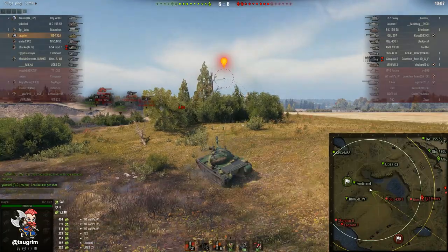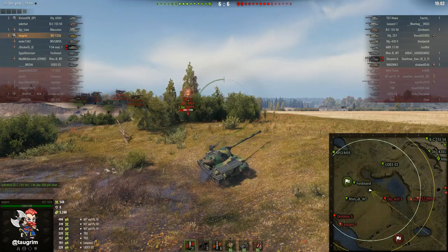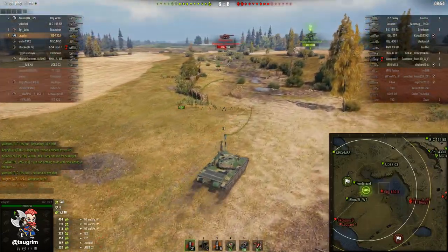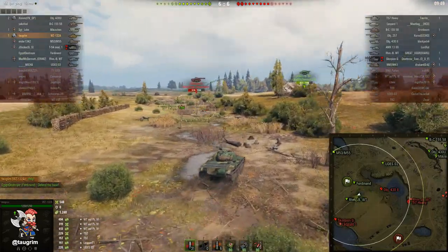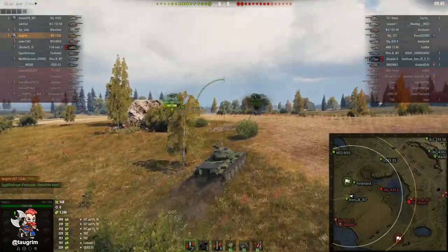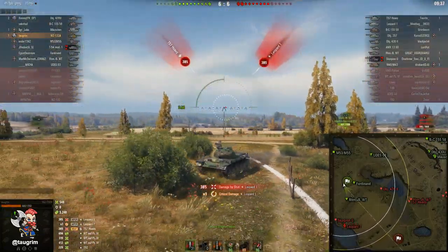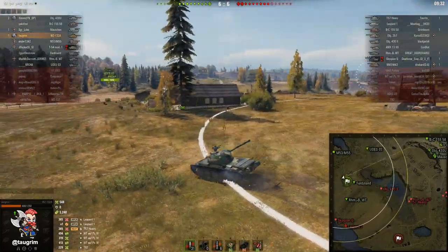That was a far shot. I tracked the T57 Heavy, which would be great if one of our tanks could take a shot at him. Now I can cut to the left, but part of the problem is the Scorpion and Leopard — if I'm not careful, I'm going to get squeezed between the 430 and the Leopard and Scorpion. So I'm keeping those bushes physically between me and the 430 to delay the time before I get spotted. I do get spotted and get shot twice, which is a little unlucky, especially at the distance where that T57 Heavy was.